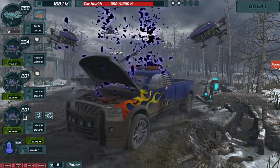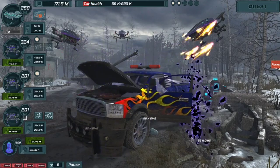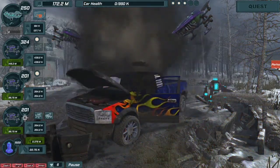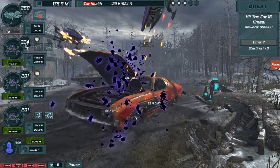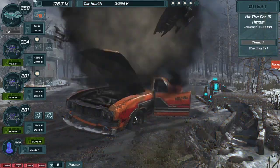Hey everybody, it's Dream and today I'm going to be showing you how to get the achievement called Lock and Load in Card Demolition Clicker. This achievement is for maxing out the weapon in the top left corner. This will be the last achievement you get in this game.